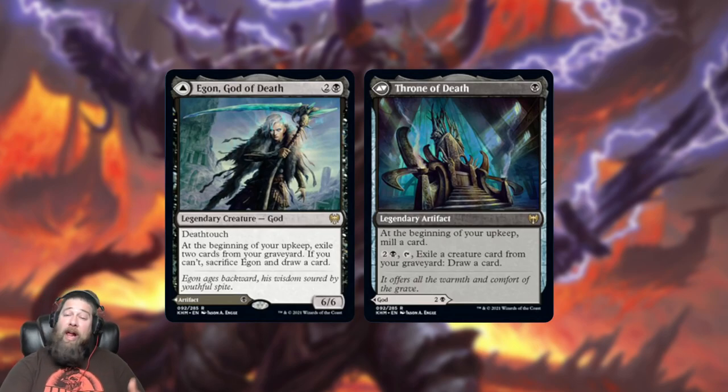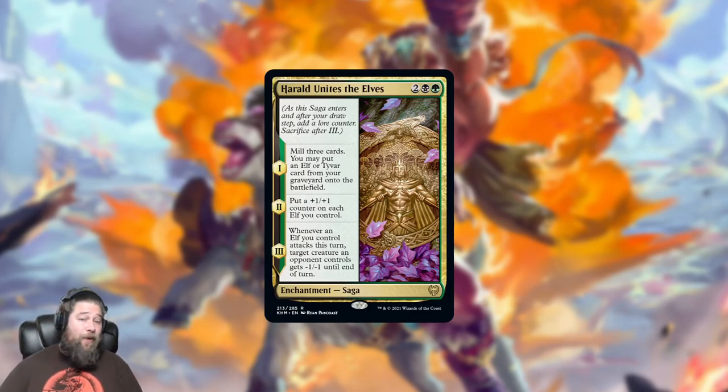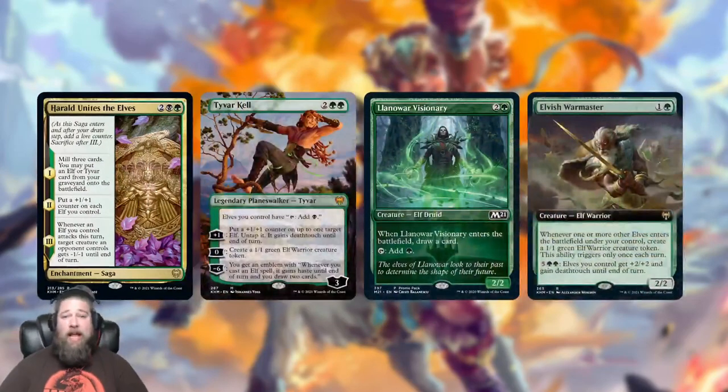We also got Herald Unites the Elves, an interesting tribal Golgari saga. Lore counter one: mill three cards and you can put an elf or Tyvar the planeswalker from your graveyard onto the battlefield. Lore counter two: put a +1/+1 counter on each elf you control. Lore counter three: whenever an elf you control attacks this turn, target creature an opponent controls gets -1/-1 until end of turn. If there's a downside, it's that elves don't tend to be that big, so the reanimation is more of a value play.